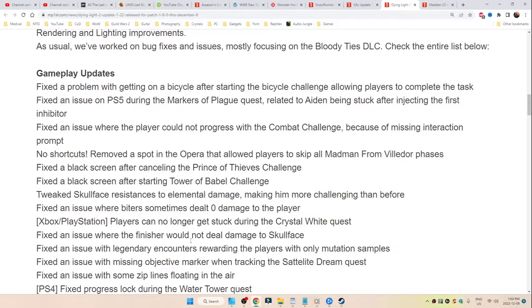Xbox and PlayStation players can no longer get stuck during the Crystal White Quest. Fixed an issue where the finisher would not deal damage to Skull Face, or where legendary encounters were rewarding players with only mutation samples.